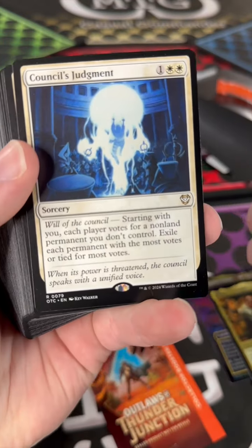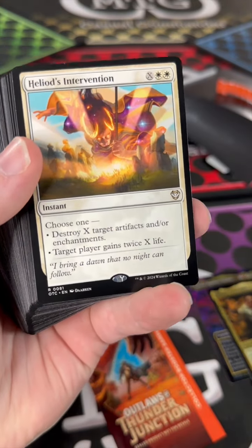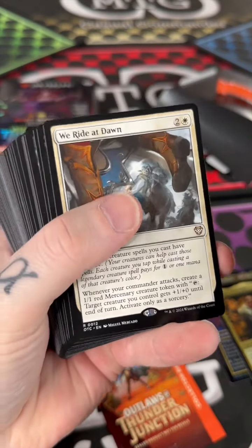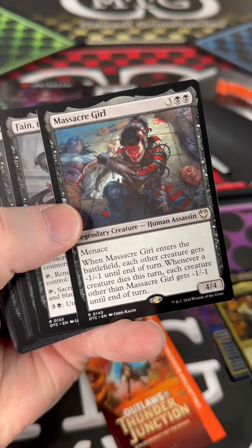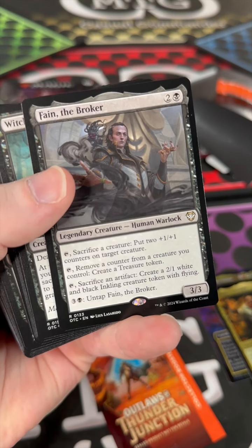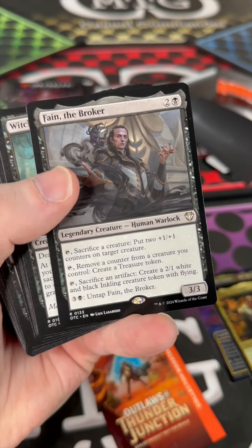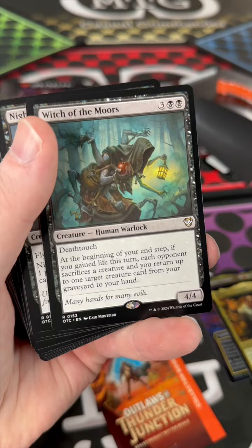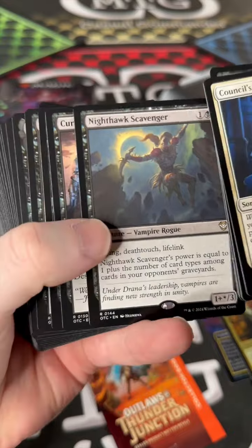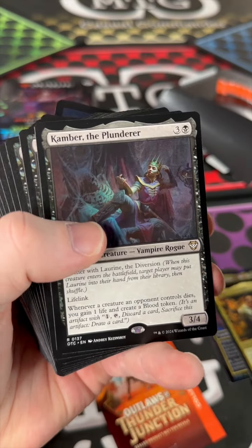Council's Judgment is always a fun card — Will of the Council is great to get the whole table involved, lots of politicking. Intervention, Sellsword, We Ride at Dawn. Massacre Girl — great board removal. Fain the Broker reprint, awesome — I believe his original printing was from Strixhaven. Witch of the Moors from Jumpstart, really good reprint. This has some cool stuff — Nighthawk Scavenger — this is looking really good, better than the follow-up ones for reprints.